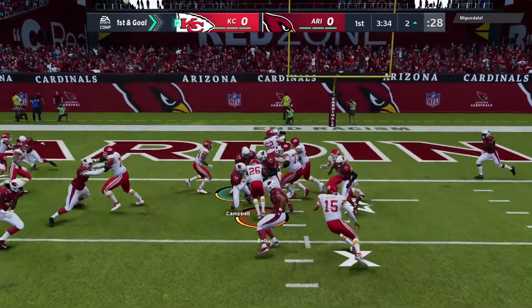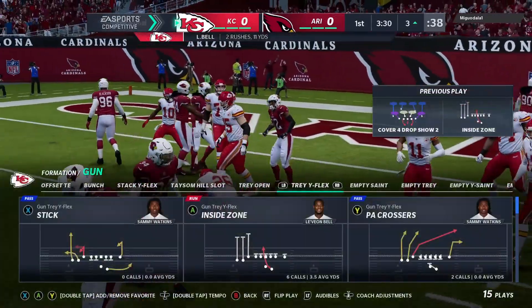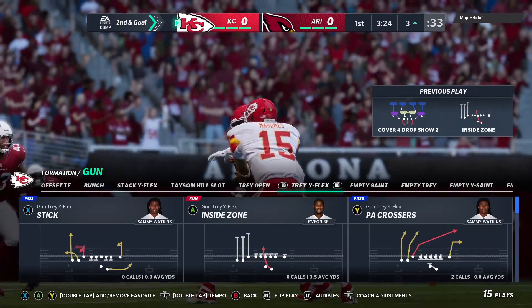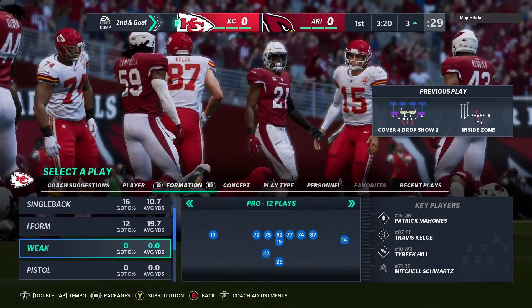Twelve more yards there and another first down. And after the good gain last play, this time he's going to be stopped behind the line of scrimmage, losing a yard on the play. And that'll bring up a second and goal at the three-yard line.